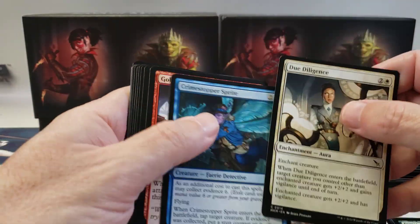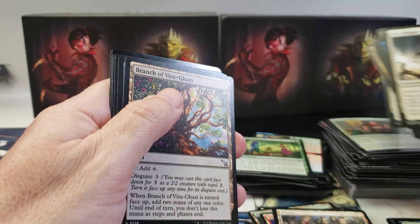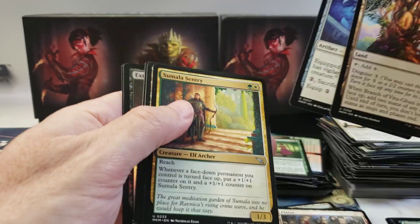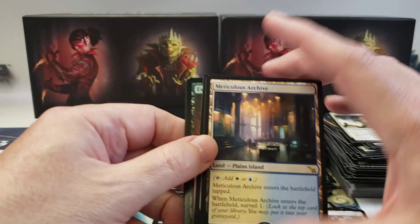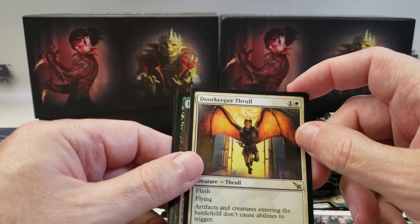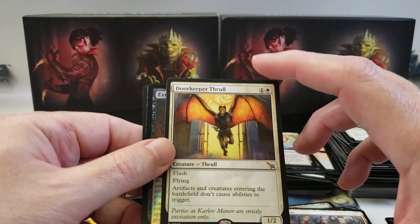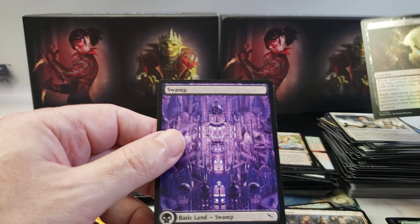Detective. Reticulous Archive - I think we got one of each of the lands. Door Keeper Thrall - that's part of that set. Extract the Confession. And Swamp.